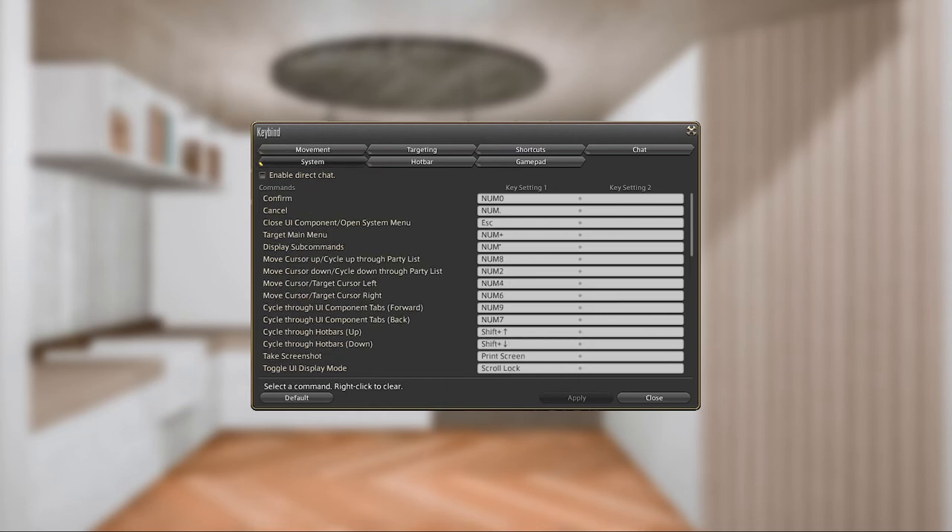Here you'll find the three essential keybinds that you need for housing design: Display Subcommands, Confirm, and Close UI Component/Open System Menu. By default these keybinds will be the asterisk on your numpad, zero on your numpad, and escape, in that order. The only time these will be different is if you've gone in and changed them, but if you're not sure, you can always come into this menu to check.